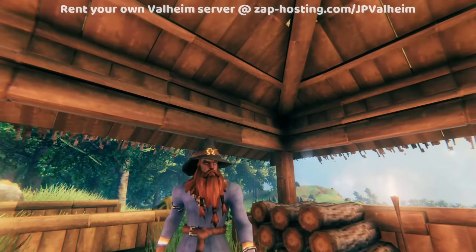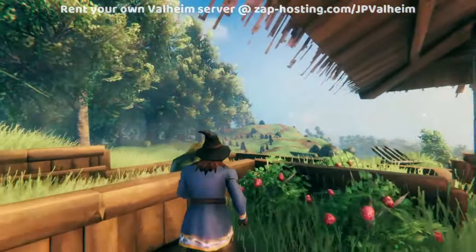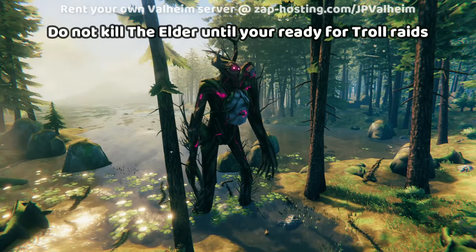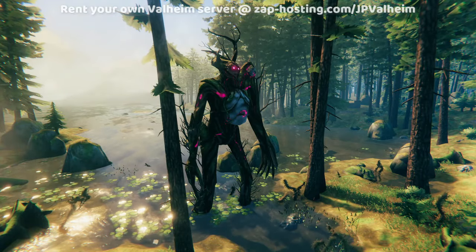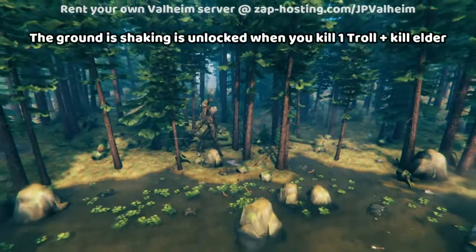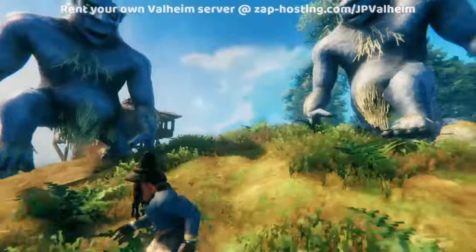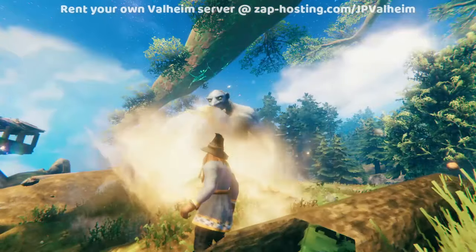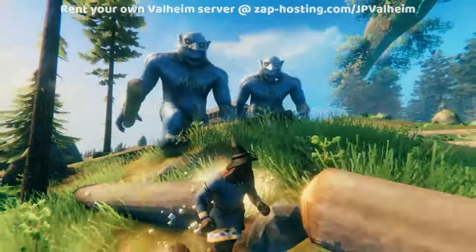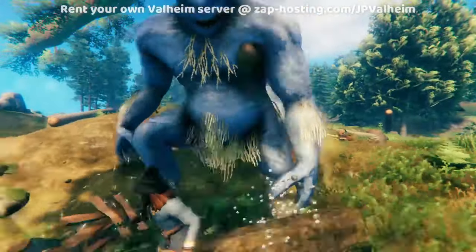Now that you've seen some of the raid bases, let's get into how you can actually do this yourself. There are two things that you must know in order to survive on maximum raid mode, and it all has to do with this guy. Do not kill the elder. The moment you kill the elder, you enable the 'ground is shaking' events, which is going to send two trolls. And this event is crazy destructive, which is exactly why you shouldn't kill the elder until your base is ready. It is a challenge to make a base that can survive these trolls, and it's all about understanding enemy pathfinding and the mechanics of the raids themselves.